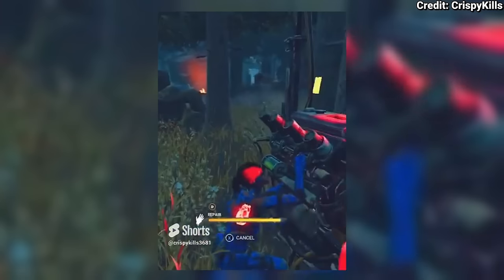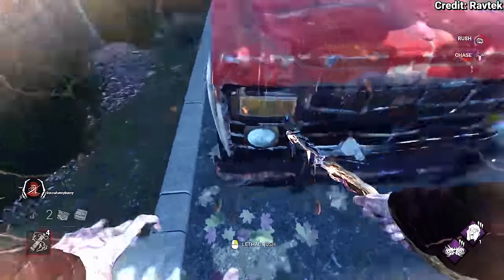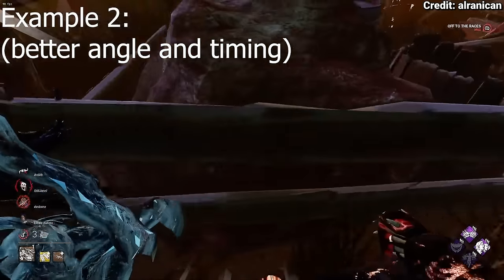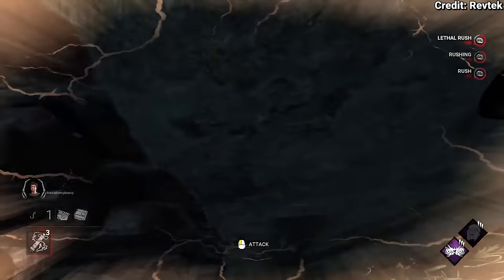The generator CJ tech — same thing but with a generator. Car tech: some cars on Auto Haven maps have such weird hitboxes, allowing skilled Wesker, Billy, and Blight players to slide off them to hit shots that were once thought impossible.